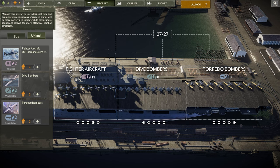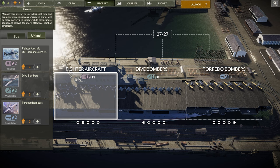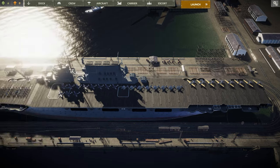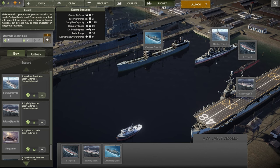You can definitely put different camos on your planes. We'll do this blue one — looks very fancy. You can unlock better planes, better dive bombers, but it costs these orange points, and I already spent all of them upgrading my fighters. I also spent them on upgrading plane capacity to bring a couple more fighters, and I got myself a destroyer escort.